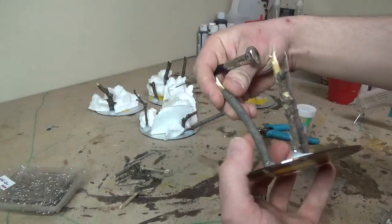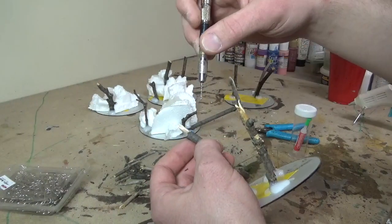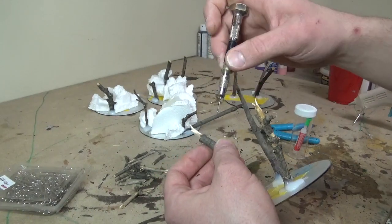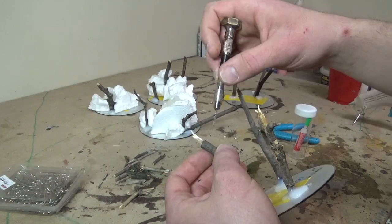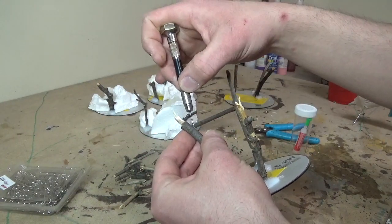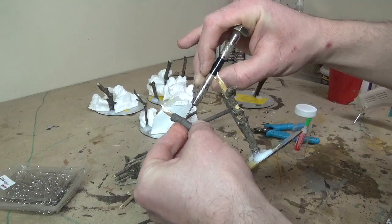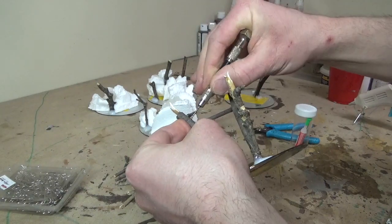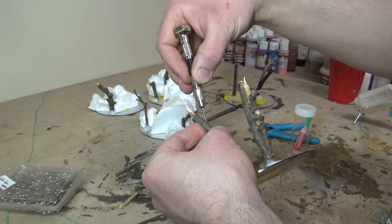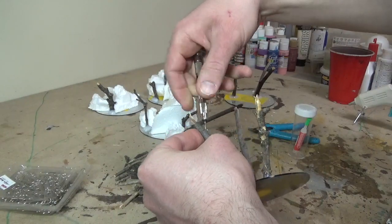When I put these branches in, I want to drill in on an angle into the trunk — not straight — because branches grow up and out. If you try to start the hole on an angle your drill bit will just slip off the surface, so start it straight first, and then once you're a little bit in you can turn the bit and continue drilling on an angle from there. This allows you to grab and then set your angle however you want it.